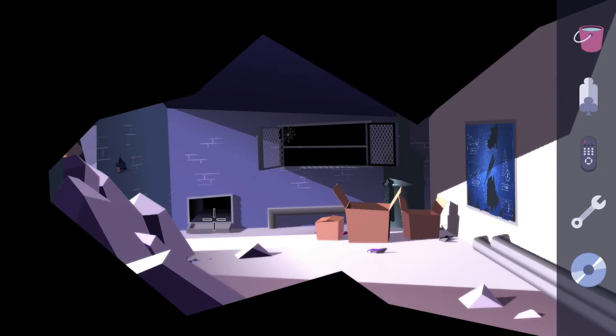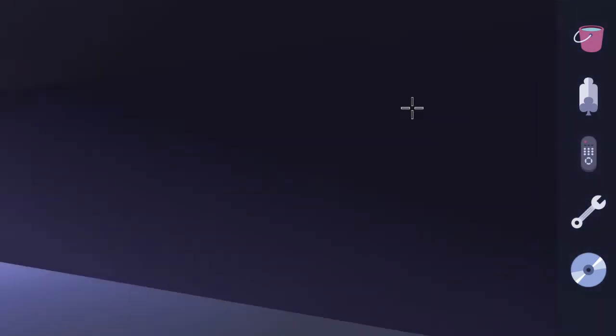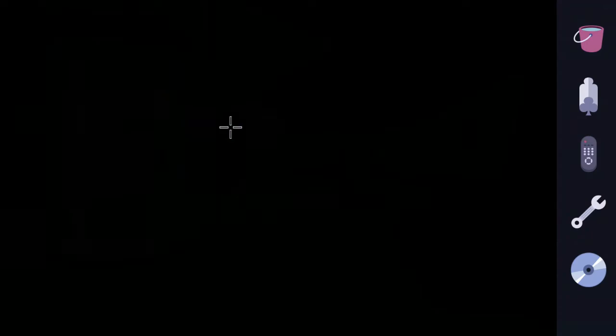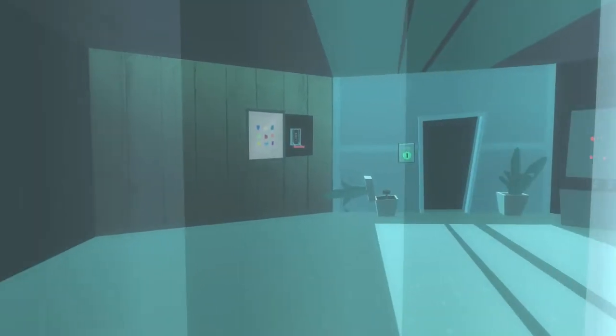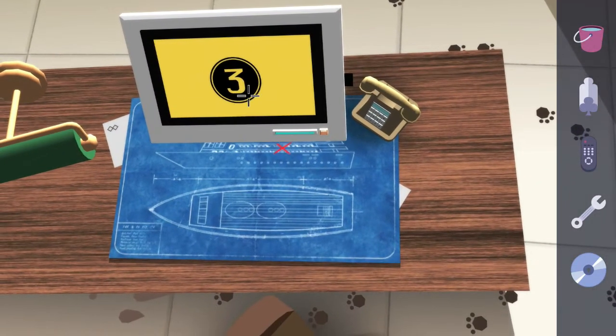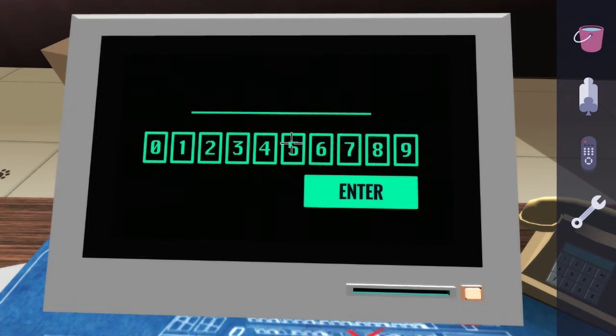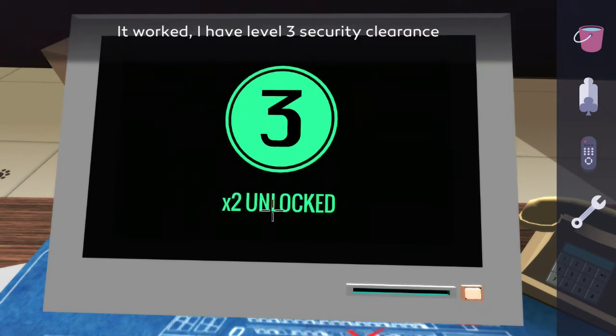Once you have that, exit out and go into the vent, then go to the right — we're going to head back into Ruby's house to use that monitor with the big three on it. Use the little chute on the left hand side, head up the stairs, head into the room on the left, and zoom in on the monitor. Place the CD in the CD slot and put in the code from your blueprint wall — different from mine. Hit enter and now we have level three security clearance.